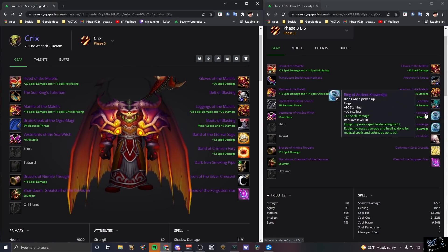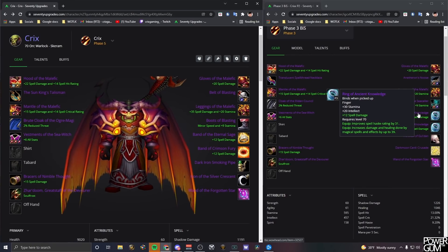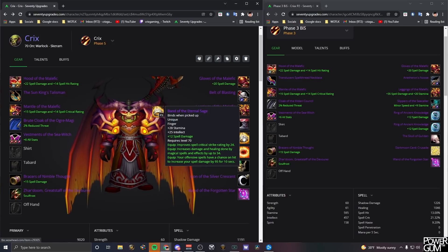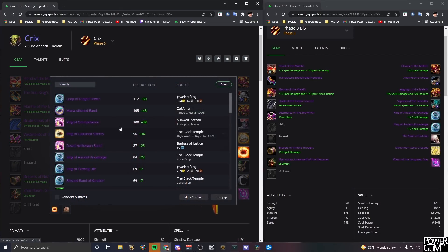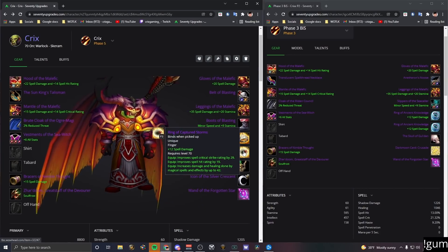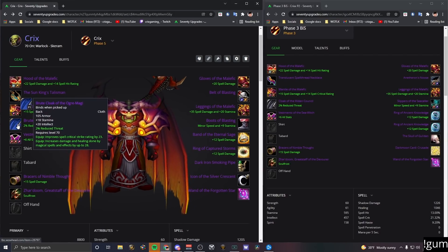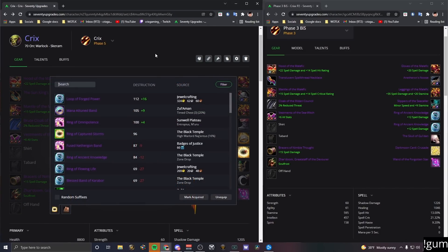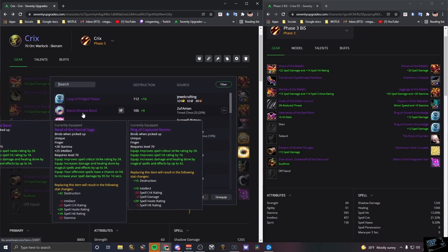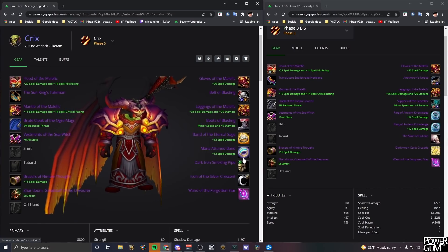For rings, ideally you want the two best caster rings from T6, but with lots of casters competing for them it'll take time. In the meantime I've always used the Crimson Fury ring from Magtheridon and then a hit ring. I recently replaced the Band of the Crimson Fury with the Ring of Captured Souls from Black Temple, which is a nice stat upgrade and holds my hit until the end goal. If you're running Ruby Drape and don't need hit, just slot in a crit ring instead.